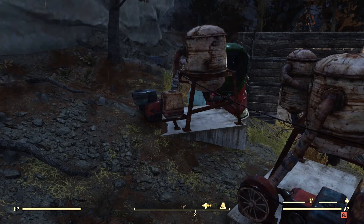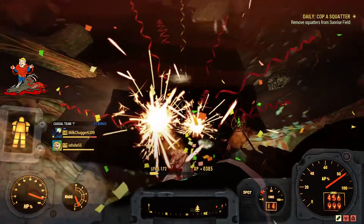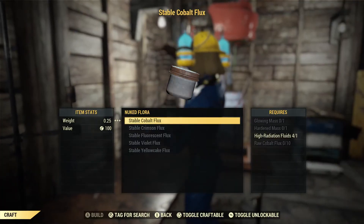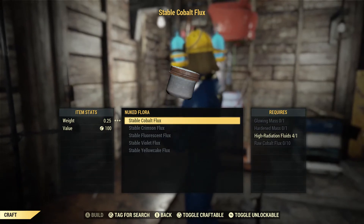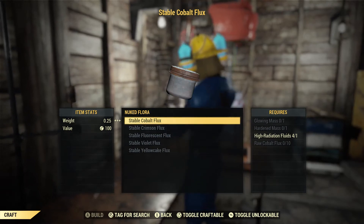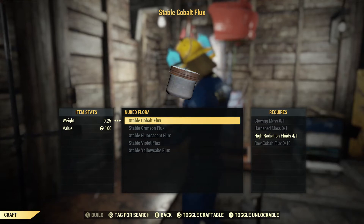You'll also need Hardened Mass, High Radiation Fluid, and Glowing Mass in order to stabilize the Flux. As you can see here, you'll need these three materials to stabilize your Flux. You can get them by killing enemies in the nuke zone. Just remember, these are not guaranteed — enemies can randomly drop any one of these, so keep that in mind.